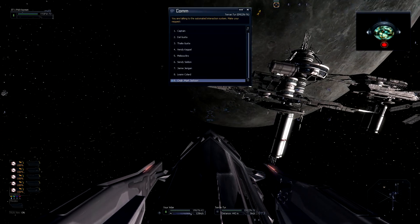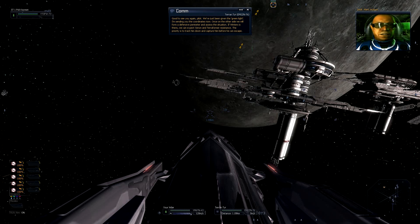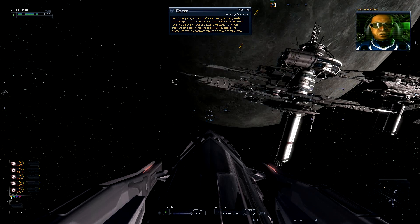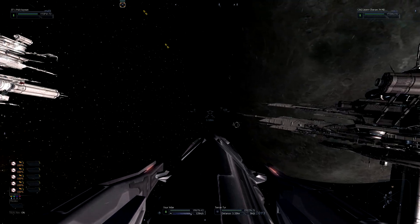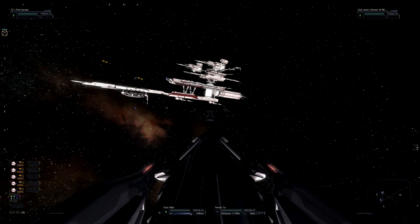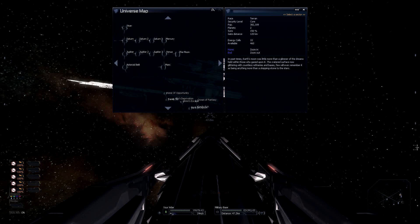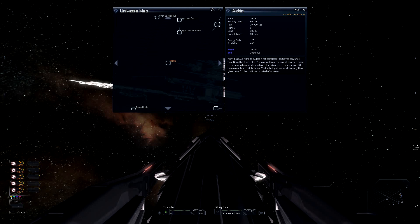Well, we put it off for long enough. We've gotta wait for the signal. Please note: make sure to bring enough energy cells or you might find yourself stuck for some time. We jump to Aldrin — it takes 120 energy cells, and it's also gonna cost you 120 to go back. If you don't bring the energy cells, you might find yourself stuck there until you can order a ship to bring you energy. Trust me, I've had to do that. Make sure you have at least 240 energy cells before you enter any of these sectors.